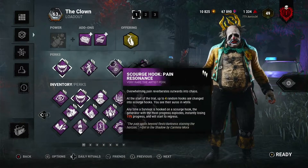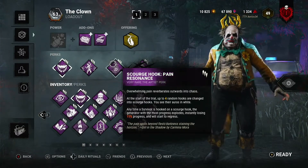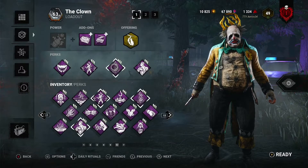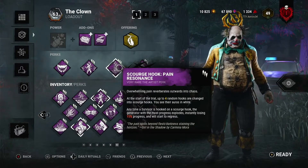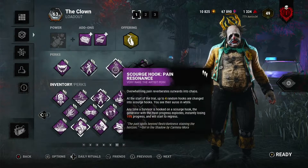It's easily countable by people taking hits, but a lot of the time they won't, especially against this build. We're combining this with Pain Res so we can damage the furthest gen by 15%, removing 13 seconds off the nearest gen at max progression. It allows for general regression across the board - it's a very top tier perk.